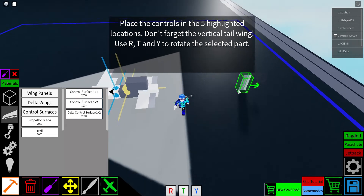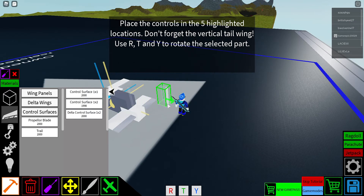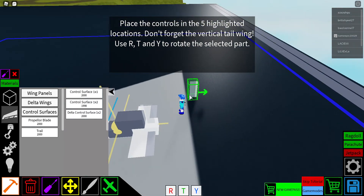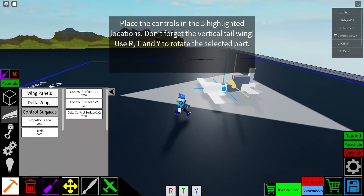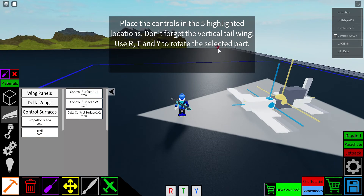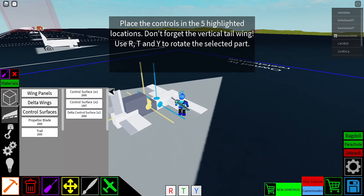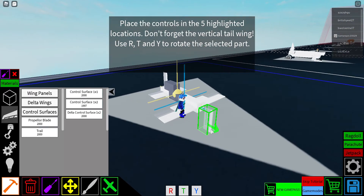Outsmarted! Boom! Guys, this is a great start, isn't it. Rotate — press T — and yep, I need to rotate it now. Oh yeah, I get it, there we go! Now the select part — I might need a seat. I am very confused. Place the control in the five highland...